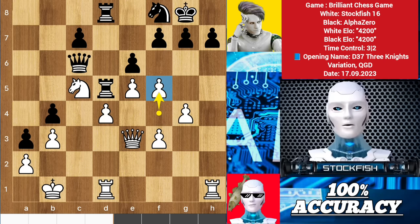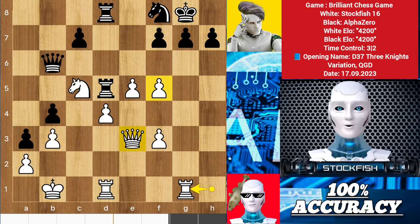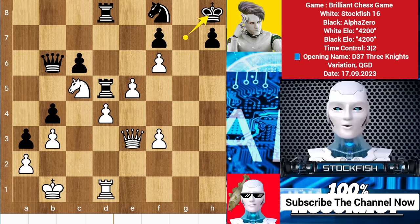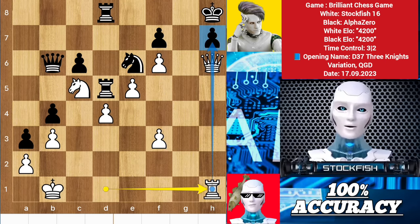I played f5 to break the structure. If you capture the pawn, let me show you the variation: the g and h files will open. Queen b6, rook g1 — this black position is going to collapse. c6, then we sacrifice the rook on g7. King takes g7, f6 check, king backs, queen h6 is coming. So after that, we play the final move rook h1 — checkmate will be unstoppable.